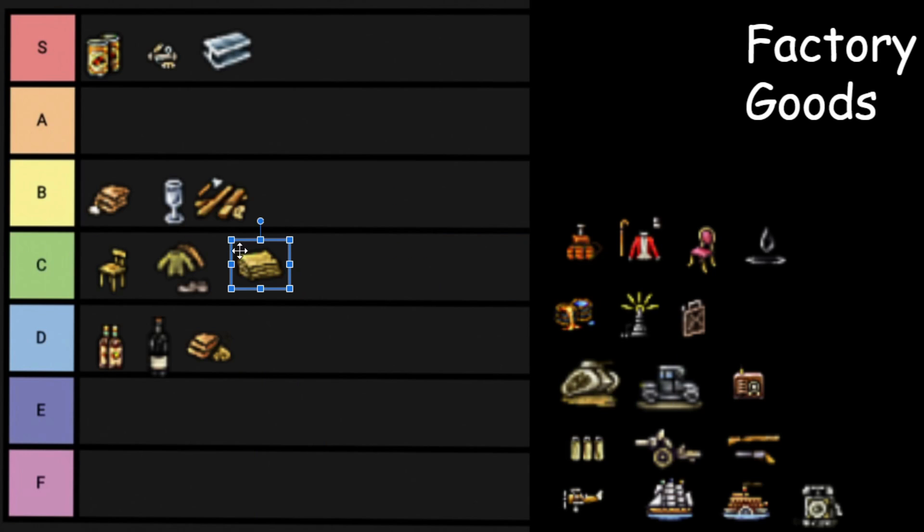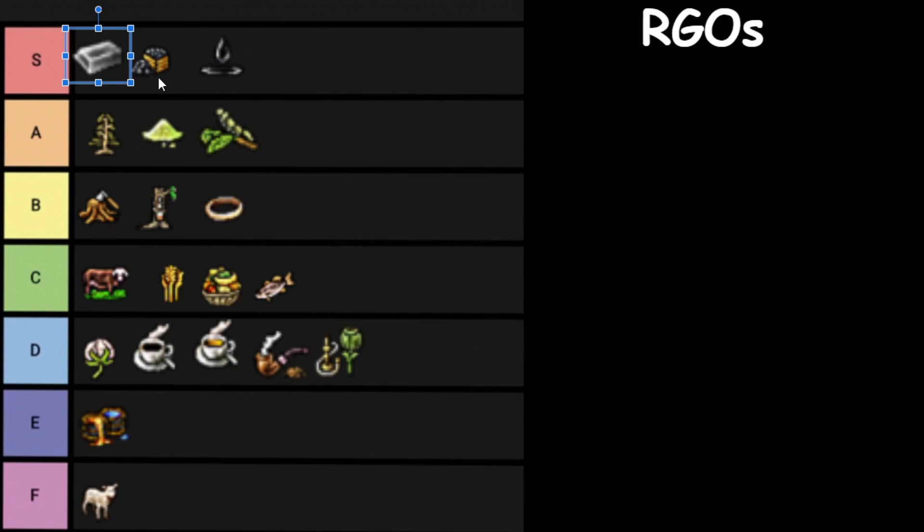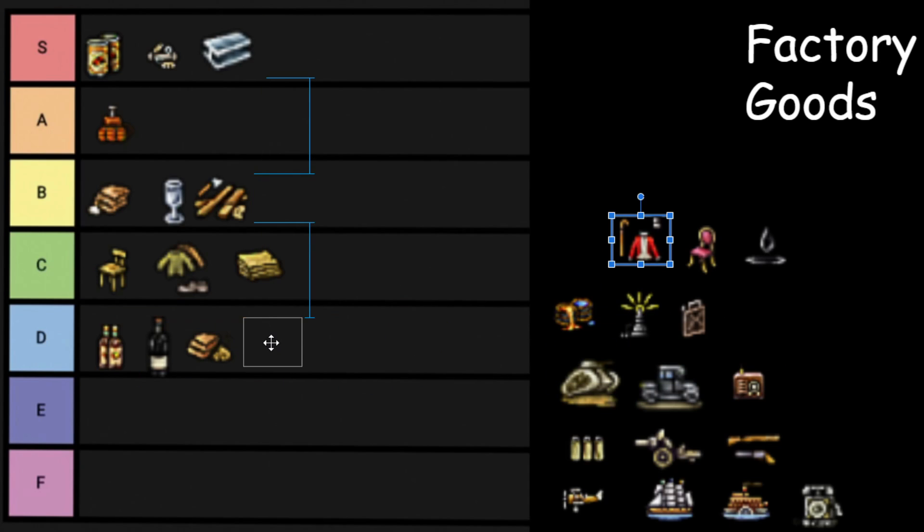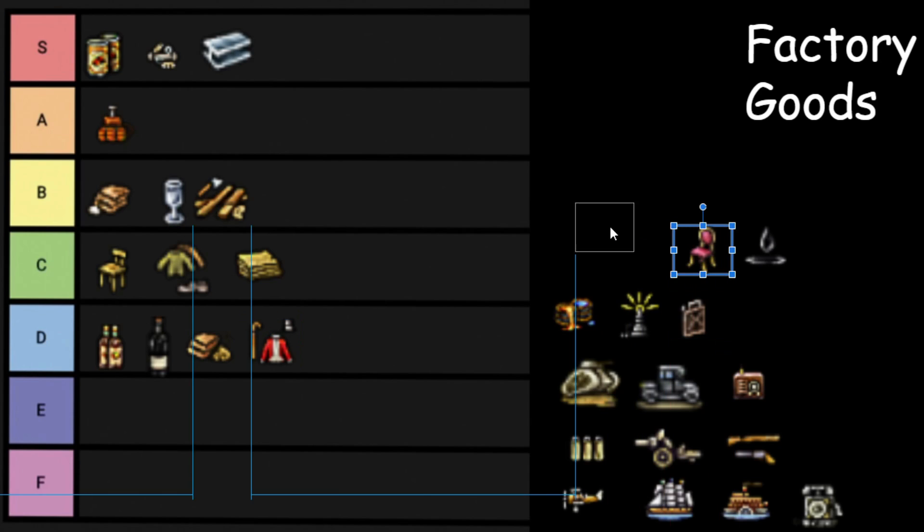This is just stuff you have to produce and you don't want to produce, and it doesn't help you that much, but it makes your factories a little bit of money. Explosives are used within mines that produce Iron and Coal, which are vital, so they get to be A tier. Luxury Clothes are worn by officers within your military, so they are necessary but not totally important — D tier, mostly because the main consumers are just Capitalists and Aristocrats. You need a couple pieces of Luxury Clothes, but you don't need that many.